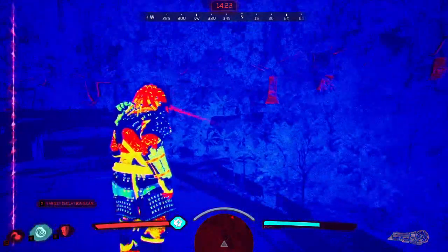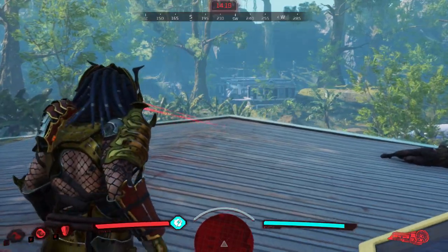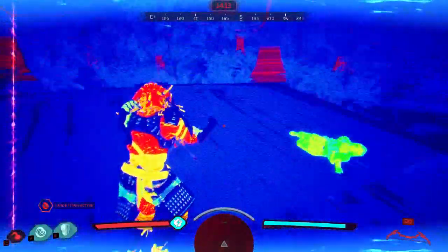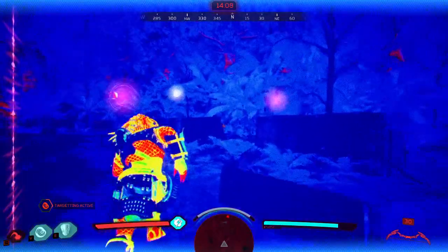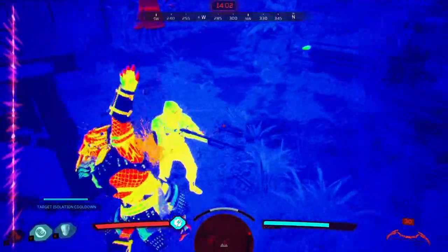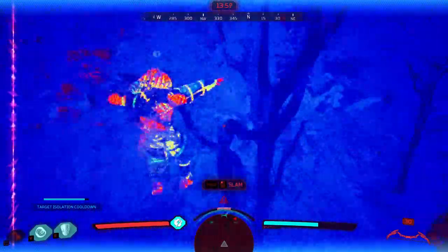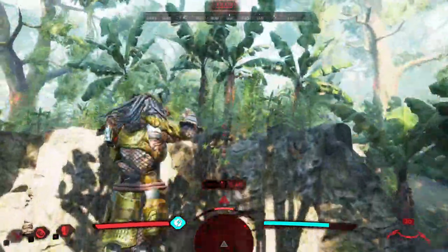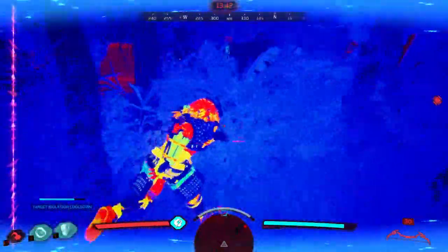To get that big damage you need the Ghost specialization and the Fearless perk to increase damage on melee weapons. This build and attack method is meant to be used with those two things combined — you're losing out on agility, energy, and long-range weapon boosts. But I'm using the battle axe the way it's meant to be used: big damage in a single strike.